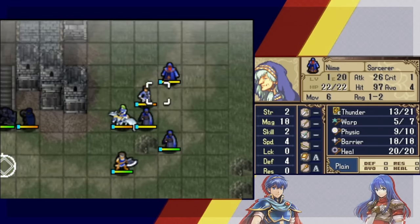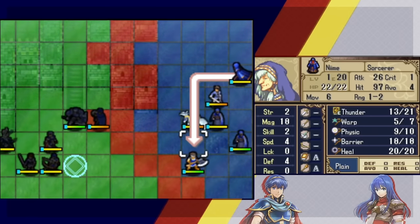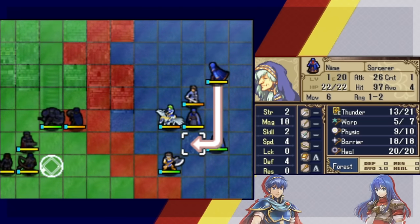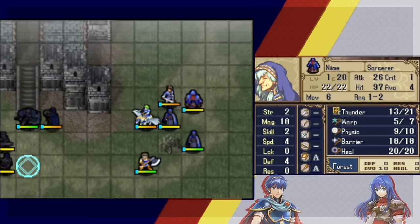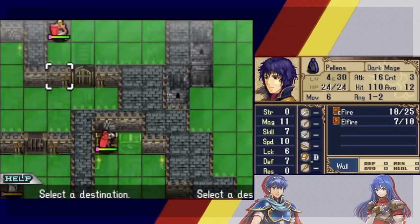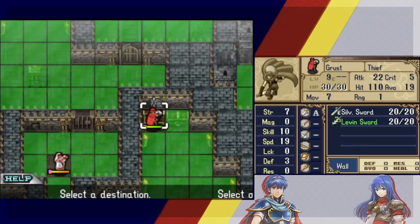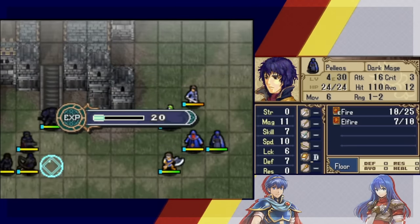Rosado does die to the armor knight but survives the hero, so warping him in means he fights the hero once and is weakened. The Marth play seems adequate. Plan: warp Peleus this turn, warp Marth next turn, then Rosado — since we need to burn through this warp staff at some point.